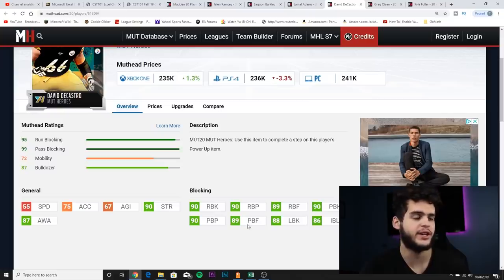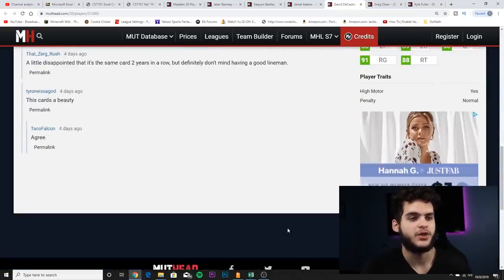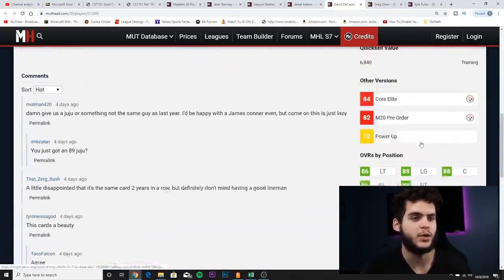He's got an 88 lead block and 86 impact blocking — properly chemmed up and powered up, he will have almost all 90 blocking stats or above, which is awesome considering no other lineman in the game really gets that threshold at his price point, and if you take him for free even more reason to take him. He has high motor and penalty normal for abilities. I personally already did the collection for the cash, but if you have other positions covered, DeCastro would not be a bad choice.